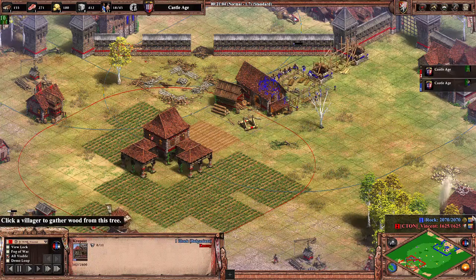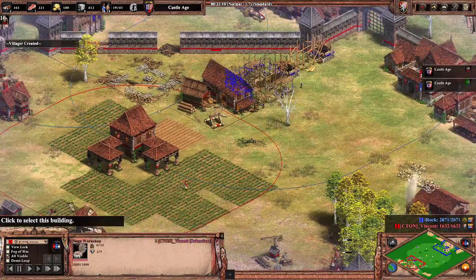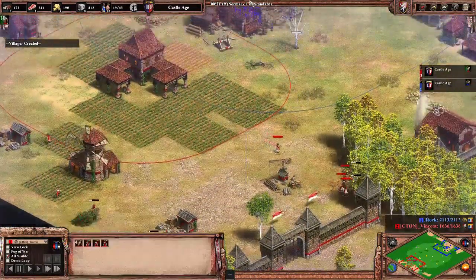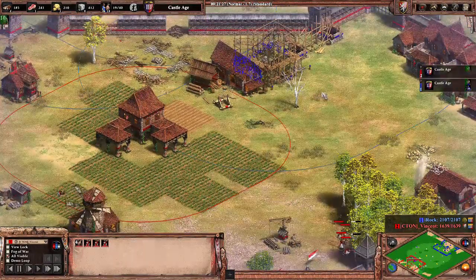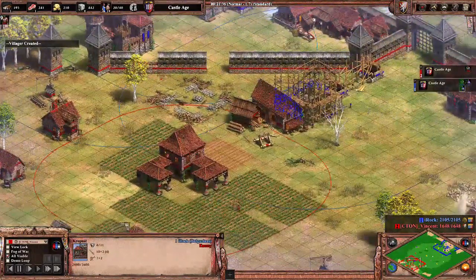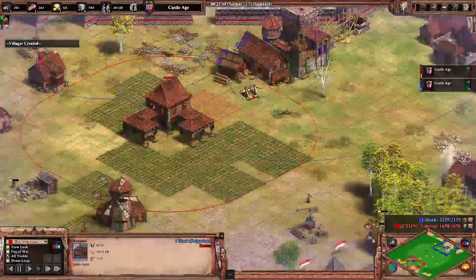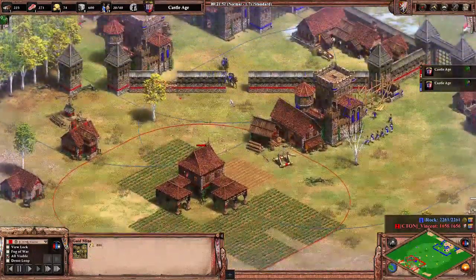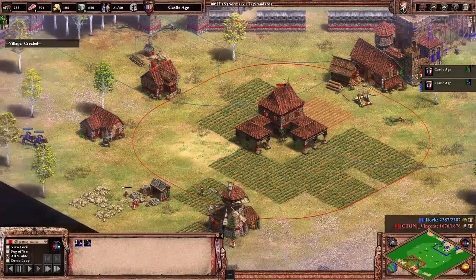Meanwhile, I'm building a Krepost right beside his siege workshop. He's on stone with eight and on wood with four over here. But I have complete coverage of his base basically, and I feel confident enough to go over here and mine this stone.